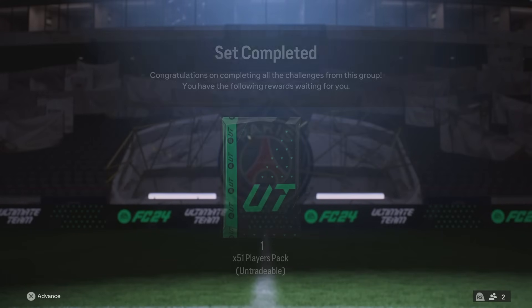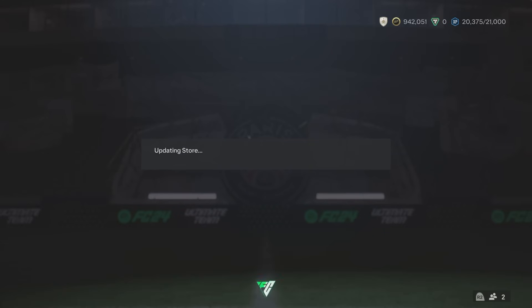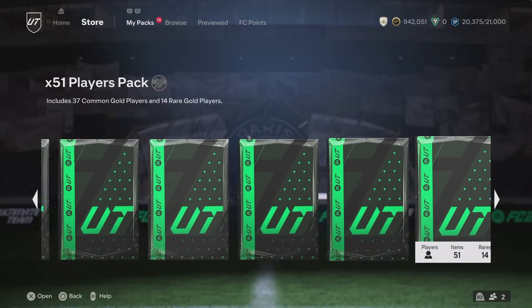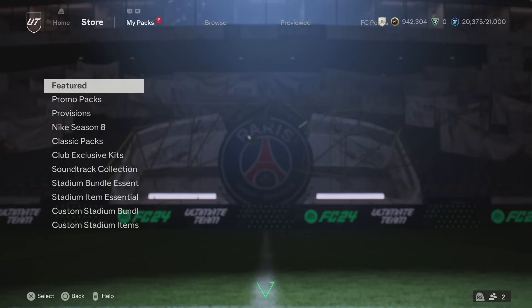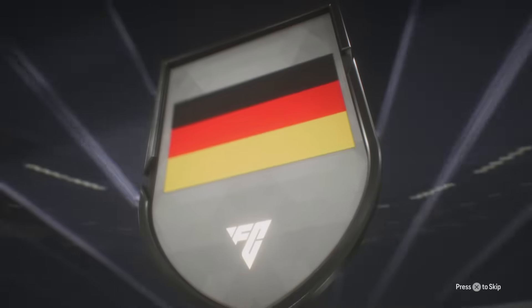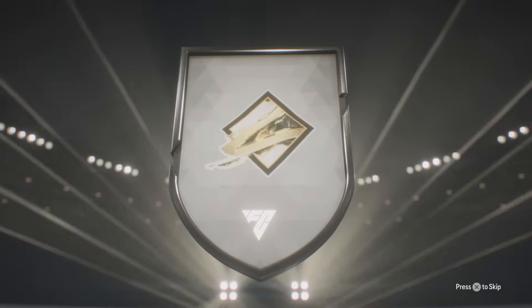Look at that — that's another 51-player pack and we're not even through them yet. The main point of this video is to show you why not to head to the store, but we are going to head to the store and open up that big boy pack. I'm assuming we're probably going to get cooked and this whole video is going to be like — see, this is why you just use those 750,000 coins and craft 75 of these.